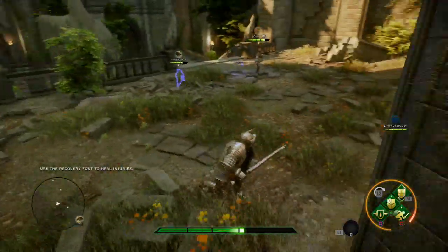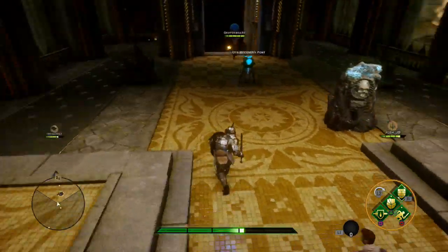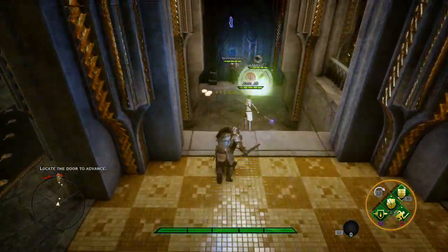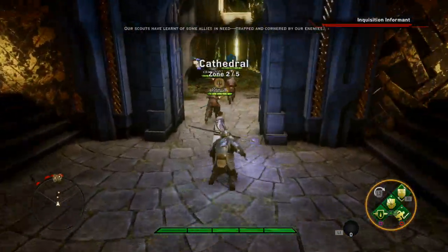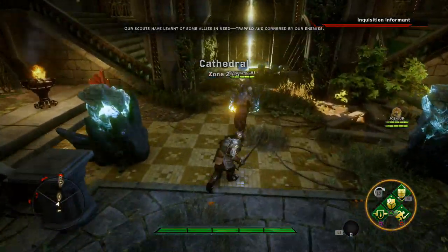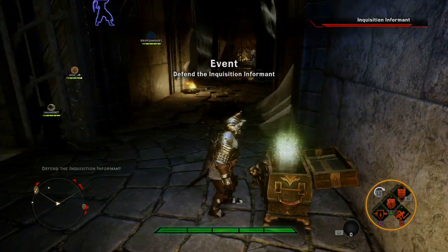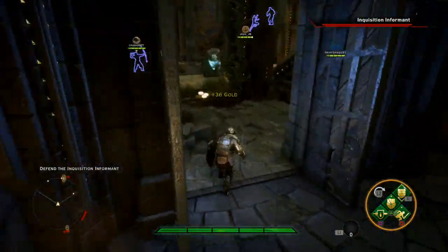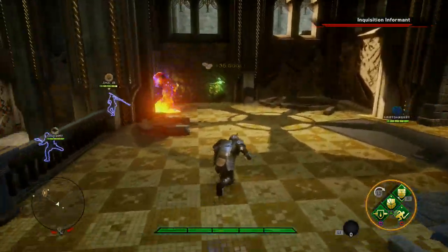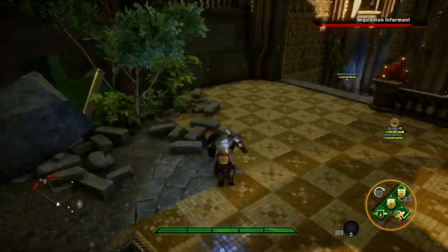I am supposed to be the character who's charging in. We've got a mage and two archers, so I'm supposed to be the one charging in all the time, which is kind of difficult when I'm slow, and these three are supposed to be standing back. Let's loot this chest and get some money — 36 gold. I think I had 500 gold when I started. I just wasted that shield bash ability.